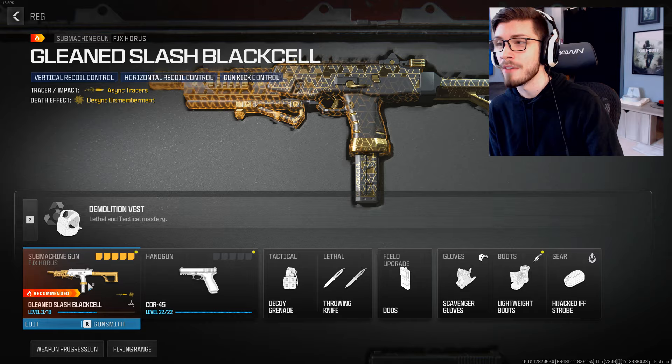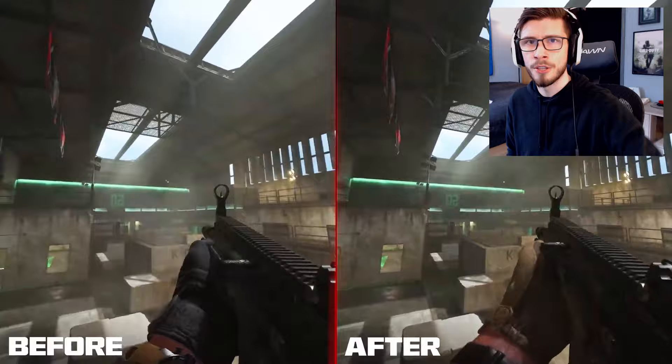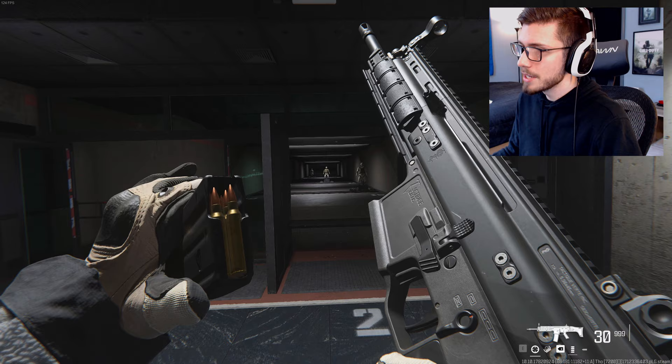Also within that same video, Sledgehammer showed off a really huge buff to the Modern Warfare 2 weapons that they've been needing for a very long time. They fixed and reduced a lot of the visual recoil that came with Modern Warfare 2 weapons — all the smoke and dust that gets kicked out of those weapons. It's another one of those things that we had talked about a lot with Modern Warfare 2, like there is just too much going on. So with Modern Warfare 2 weapons, there's now just a lot less visual effects going on. You can actually stay on target, see what you're shooting at, which is huge for mouse and keyboard players.